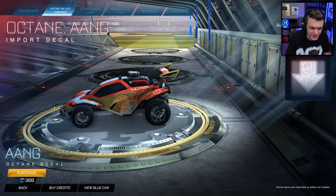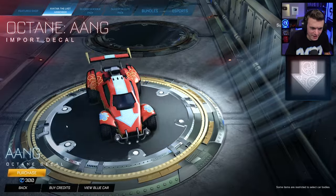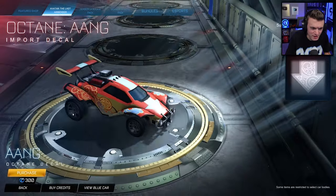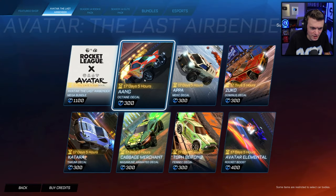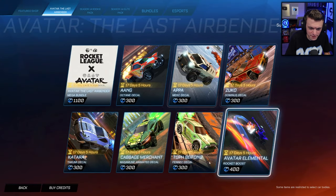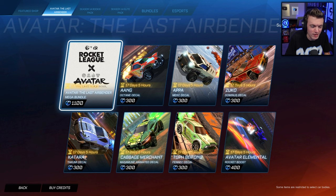I like it — you've got the fire, the water, the air, just a mixture of all the elements all in one decal. It's an import, 300 credits. You can get just that one item — you don't have to get the whole mega bundle for 1100 credits.